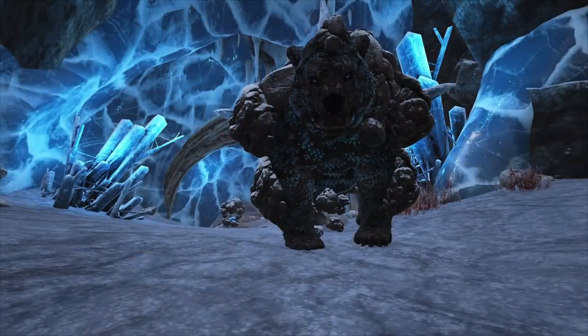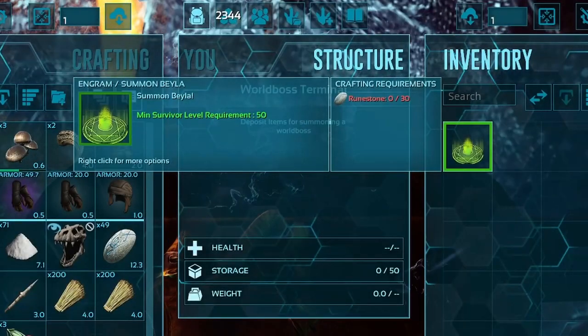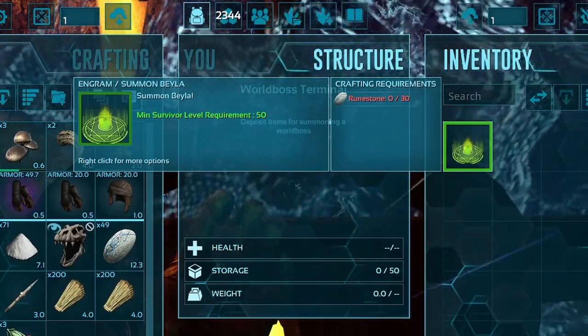In order to fight the world bosses on the map Fyodor, you'll need to collect runestones. You will need to have 30 runestones that you can place in each world boss terminal to spawn them in and fight them.